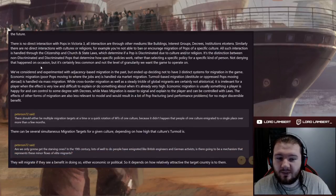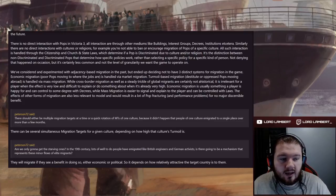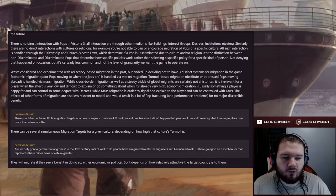Adjacency-based migration was considered and experimented with, but the team decided not to have three distinct migration systems. Economic migration — poor pops moving where jobs are — is handled via market migration. Turmoil-based migration — destitute or oppressed pops moving abroad — is handled via mass migration. Cross-border trickle migration, while not ahistorical, is irrelevant to players when the effect is very low and difficult to explain or control when already very high, and results in pop fracturing and performance problems for no major discernible benefit.